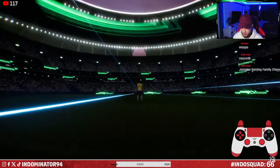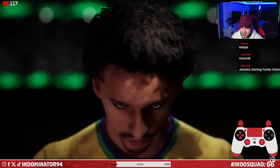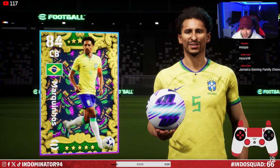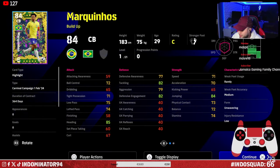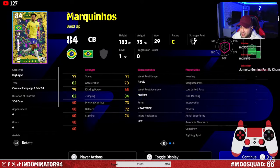And this looks like Marquinhos indeed boys. We got both our targets man, finally getting the luck. Last time we had Vinicius Junior. This Road to Glory account is bringing loads of luck man. Look at this — player skills: headed pass, weighted pass, low lofted pass, great for the build-up. And then defensively: man marking, interception blocker, aerial superiority, acrobatic clearance, captaincy and fighting spirit.